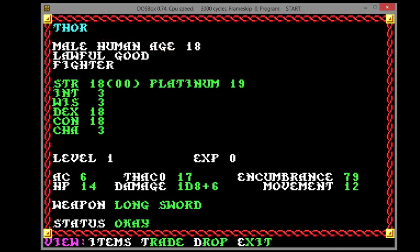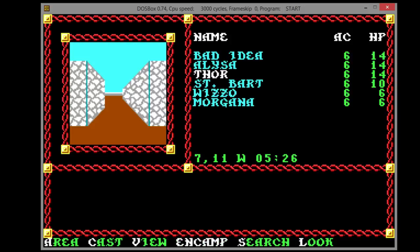So this layout is a little chunky, not the greatest, but it'll work. Here we are. We have Bad Idea, Elisa, and Thor, who are all fighters, because Rangers and Paladins don't exist yet in this game. St. Bart is our cleric. Wizzow and Morgana are our mages.